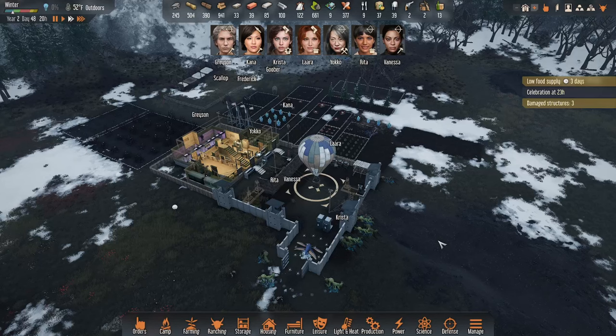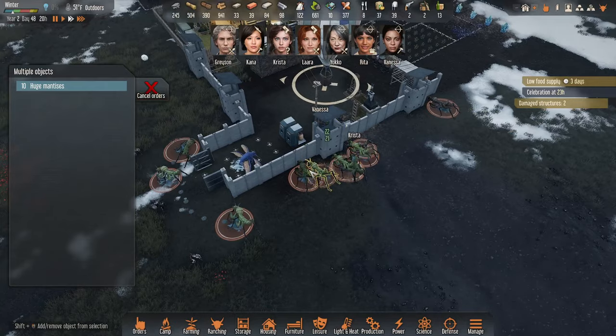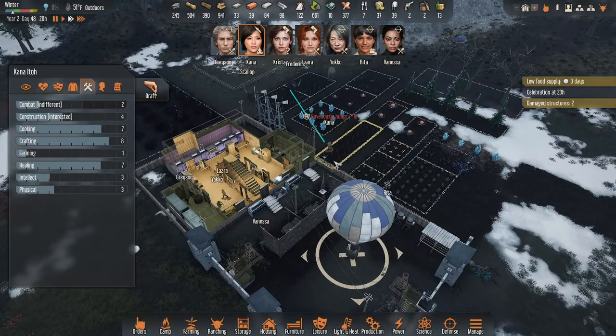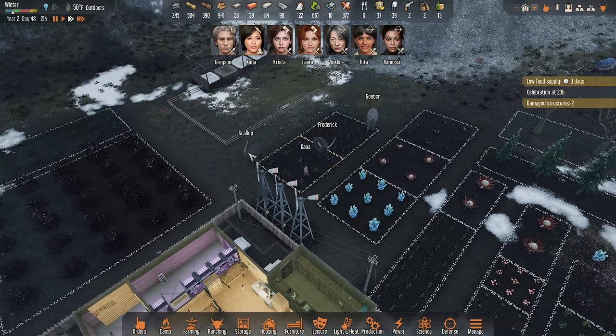Welcome back everybody to another episode of Ben the Human Plays Stranded Alien Dawn. We've survived the nightmare that is being attacked by huge mantises. Ravenously hungry! Kana, go get some - what are you doing? She's gonna pet Frederick or Scout.